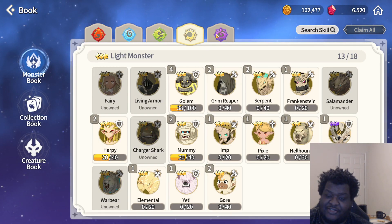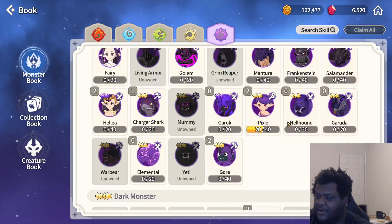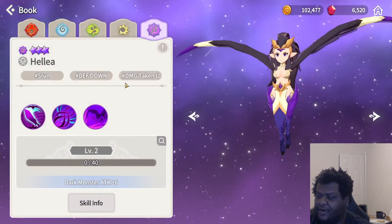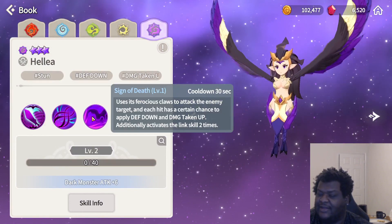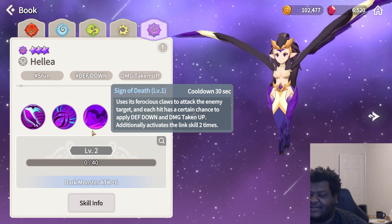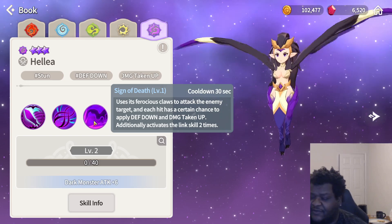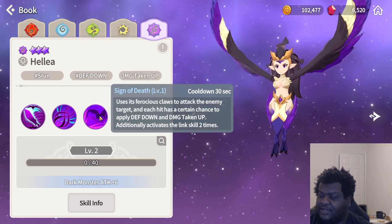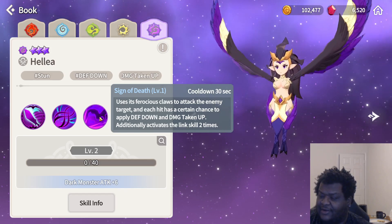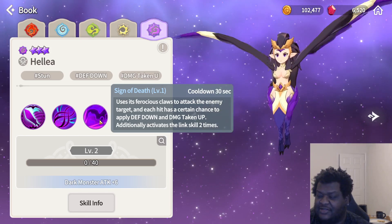But that's not the unit I'm going to suggest you get. The unit I'm going to suggest 100% is the dark harpy, Helia. The reason I say that is because of her skill two specifically — her skill two makes it so that she attacks the target and applies defense down and damage taken up.